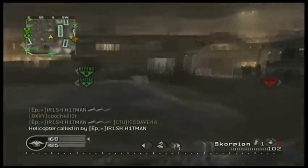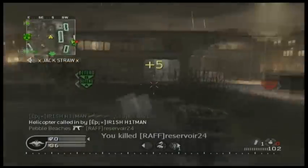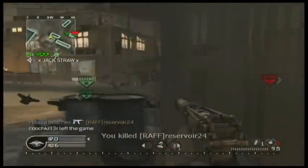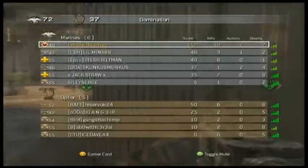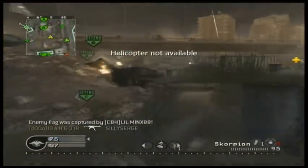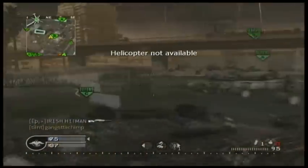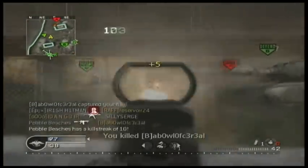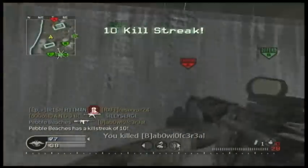I noticed my ally called in an airstrike so I'm making a push now, since they're probably not going to be around this area too much — they'll be pushed back more. I don't know why we captured C — that was a bad play. Now the enemy ran around and got A, so that was not good for us. 10 kill streak here.